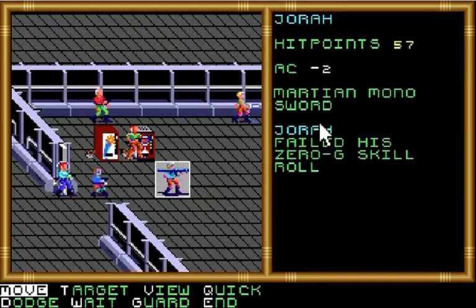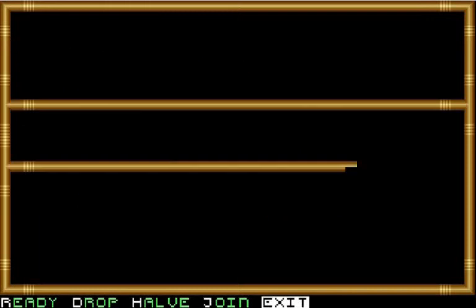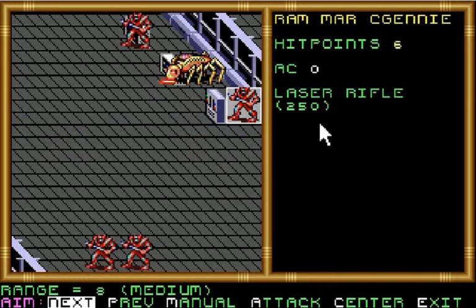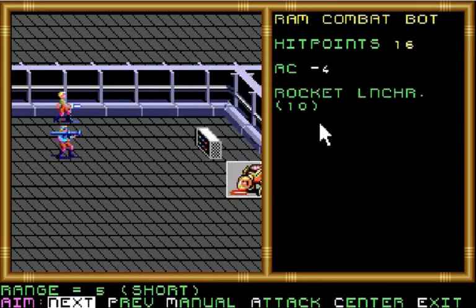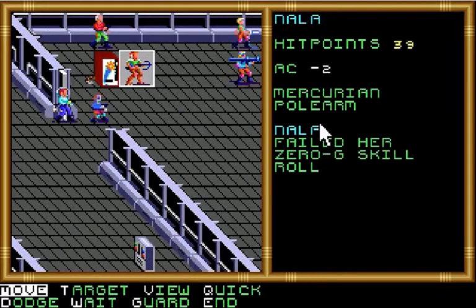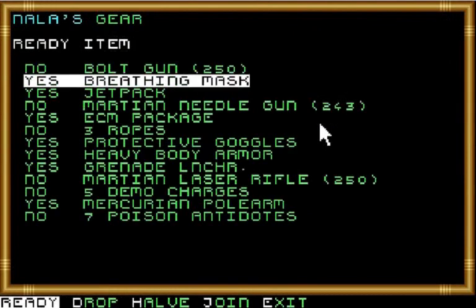I'm doing this at the easiest level, and I'm going to keep it on the easiest level until I'm done with this base. I would like to be taking out that combat robot, but I'm going to try to weed out those Martian combat jetties. Nala blew her 0-G roll.